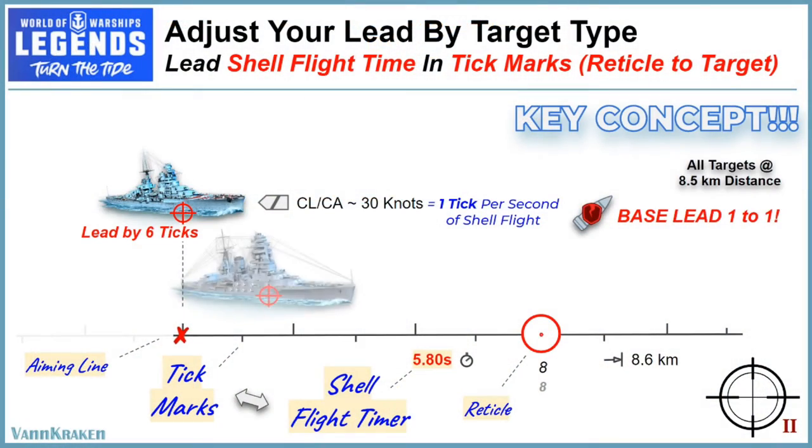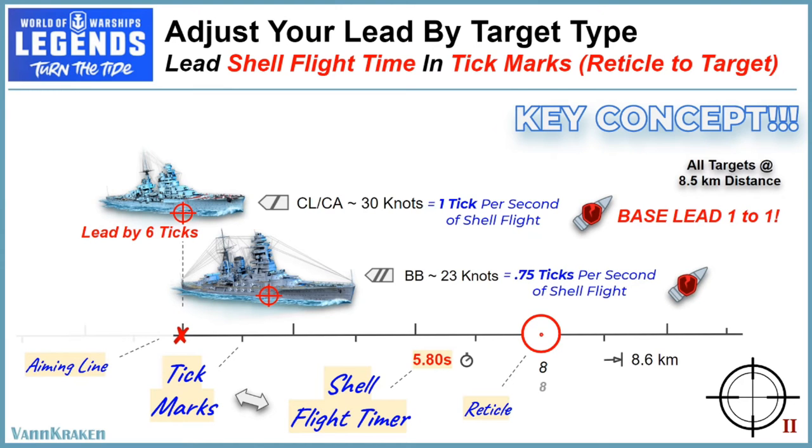Average speed battleship targets like Nagato, or other ships with a flank speed of around 23 to 25 knots, will need to be led about one quarter less, or about 0.75 tick marks per second, which is equal to 4.5 tick marks from the reticle to target along the aiming line in this case.